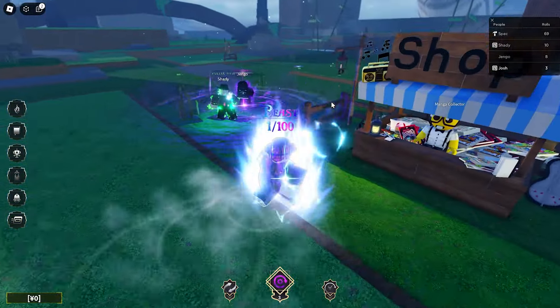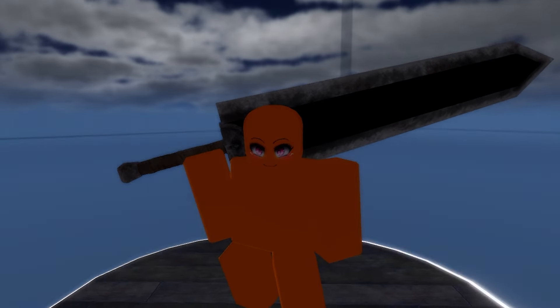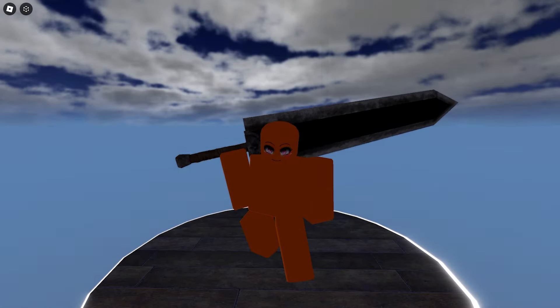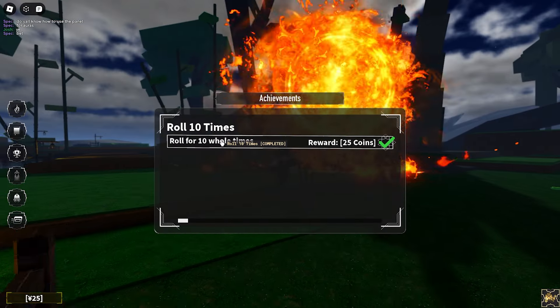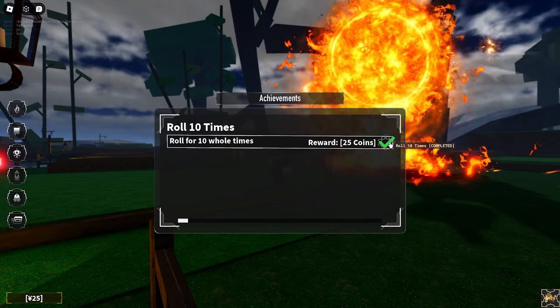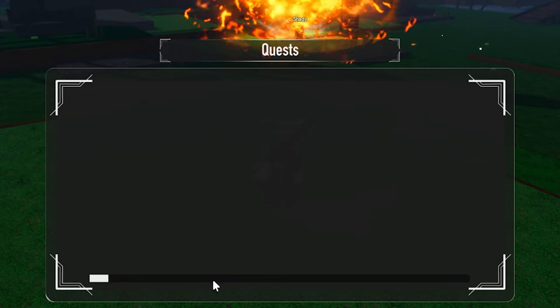And I also like the theme of it. Let's have a look at this guy's aura, Puzzle Man. I believe I just got a cutscene. Guts, the struggler. Achievements — I've done one of these, so the reward is 25 coins. Quests — I believe there will be quests to do in this game.